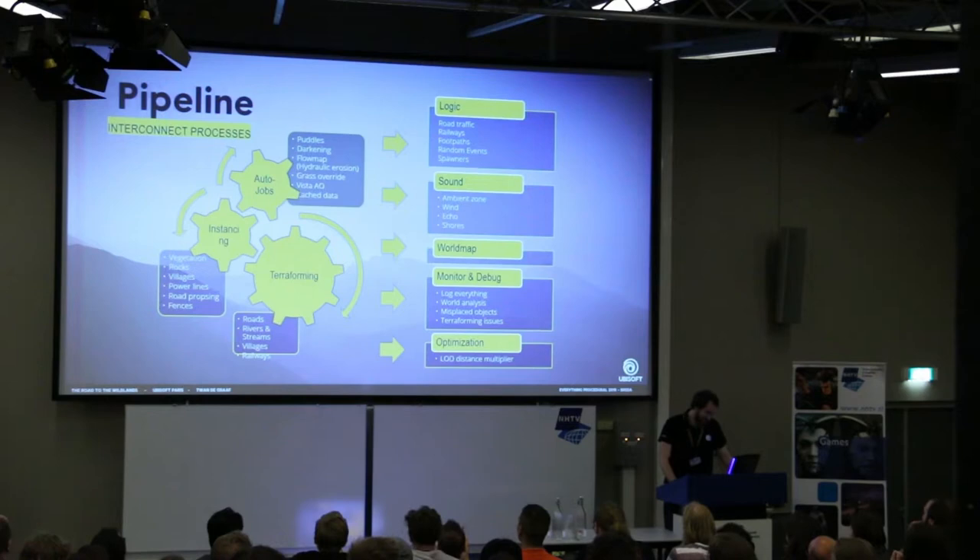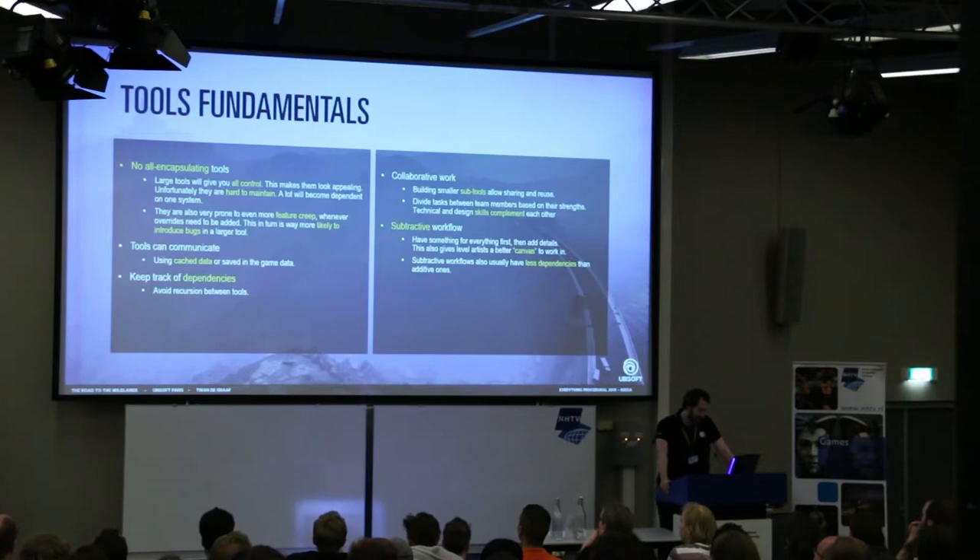When dealing with tools, you want to avoid all-encapsulating tools. At first they will seem very appealing because they give you all the control you need, but after a month or two you'll realize they become very hard to maintain. When people ask for new features, there's a larger tool you have to check completely to make sure you haven't introduced new bugs — and when you do, you have to fix them and repeat the same process again. We now try to stay away from these to keep our tools manageable.